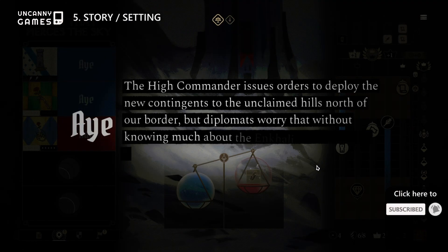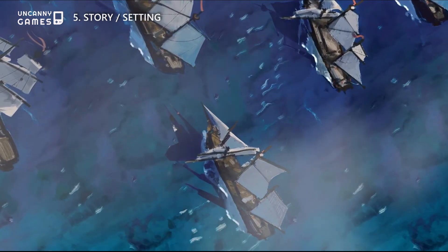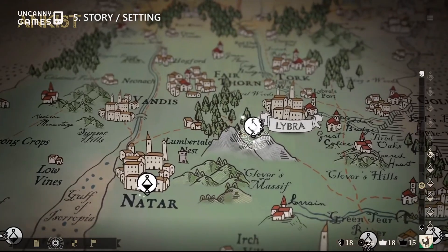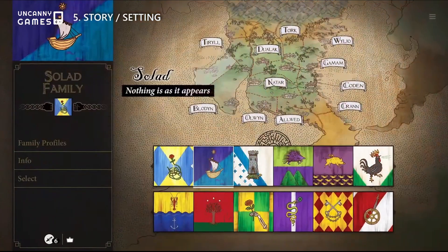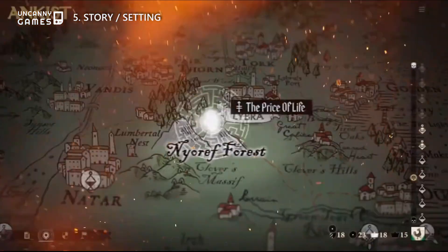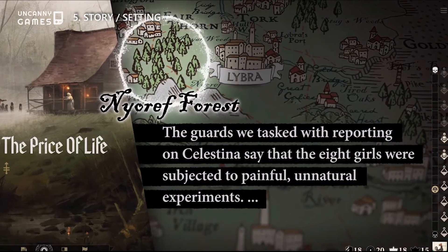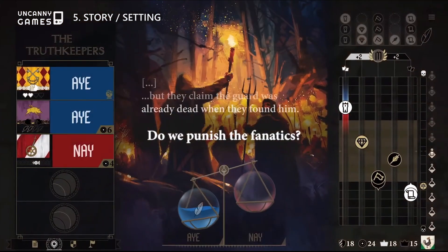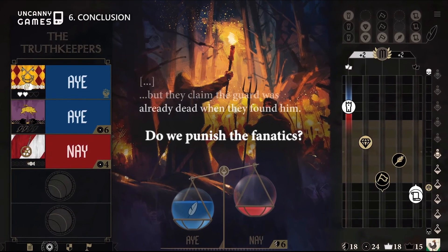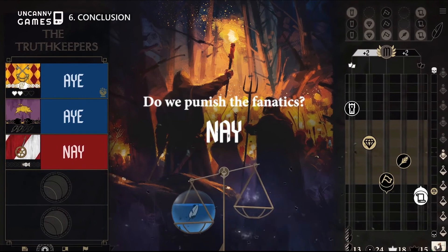It's obvious by now that the magnum opus of The King's Dilemma is its story. There are six main story threads in the game, and each story thread has a plentiful amount of meaningful decisions that can drastically change and affect where the stories go and how the game ends. Completing all six story threads, regardless of outcome, will lead to the game's finale.